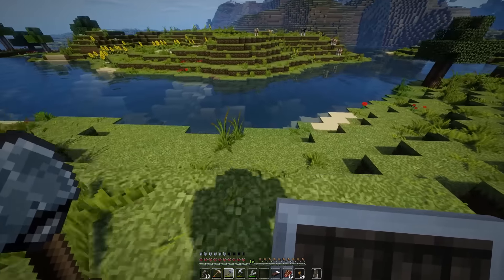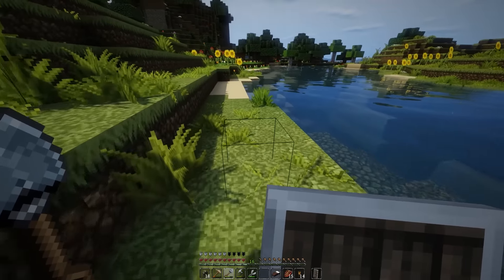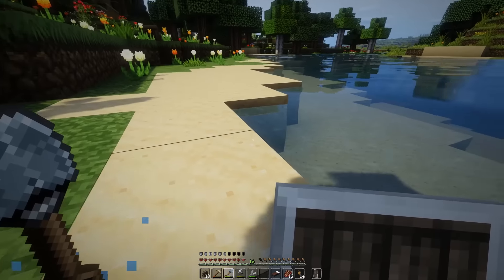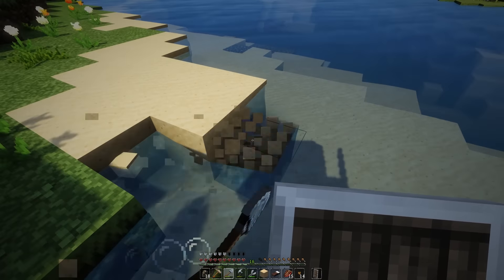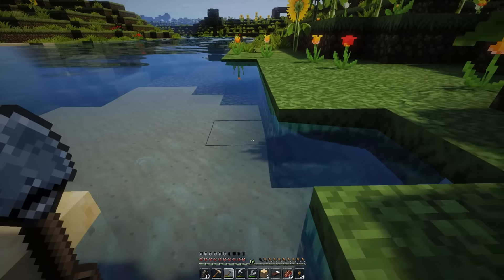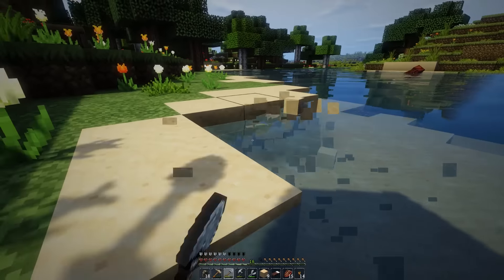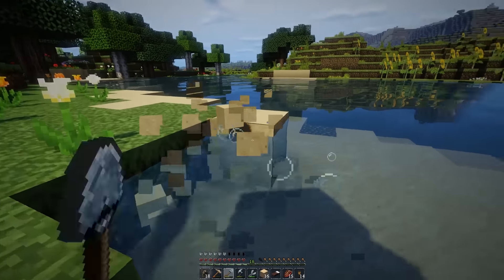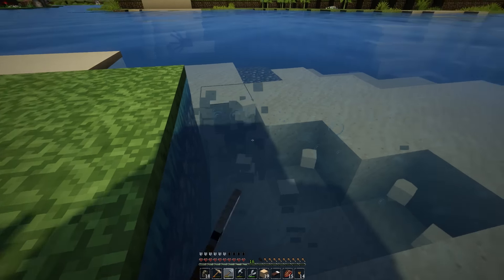I'm also going to need some sand because I need some glass for the windows. So let's just run along the coast until we find a nice place to take sand from that won't look too ugly. It looks really weird having that shield there, so I'm just going to de-equip it. One of the things you have to worry about when digging sand is that if you're not careful, you can dig sand out of the world and leave it looking really ugly.